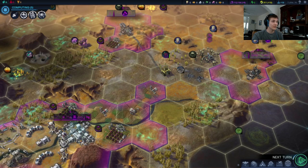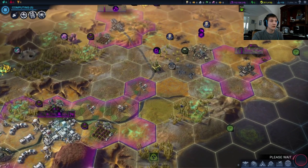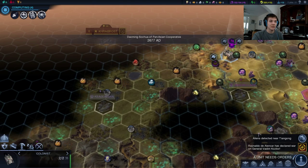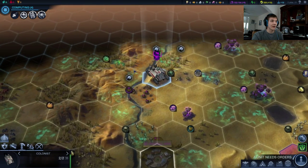And we can now start finishing these roads. Reggie declared war on Vadim Kozlov — so they're going to be fighting a brutal battle out there.